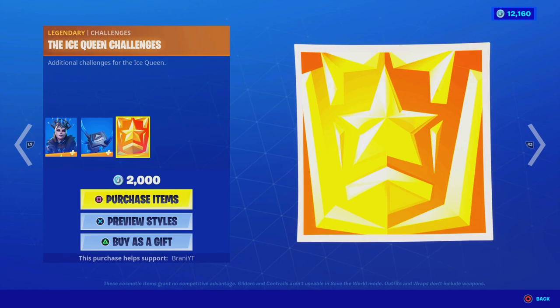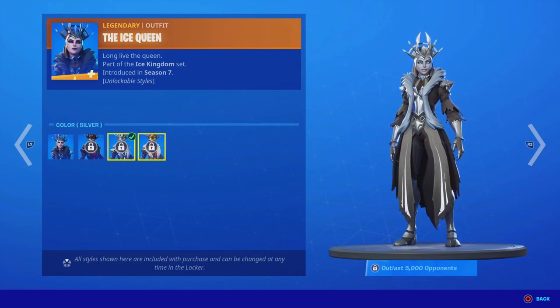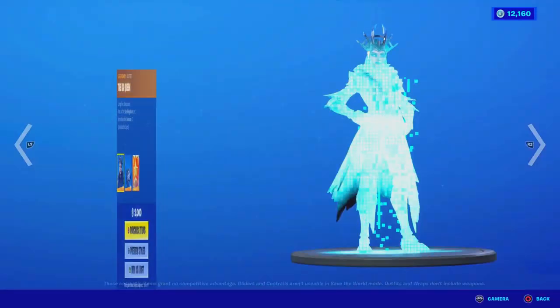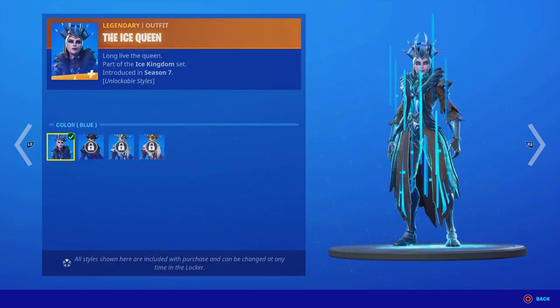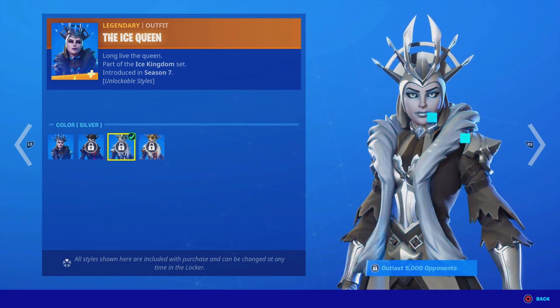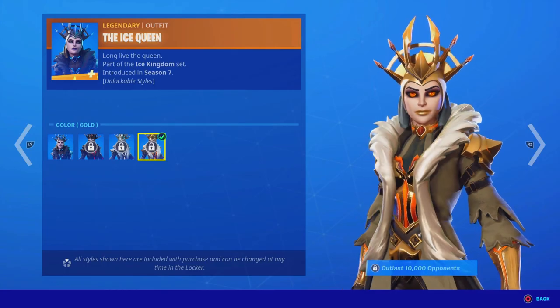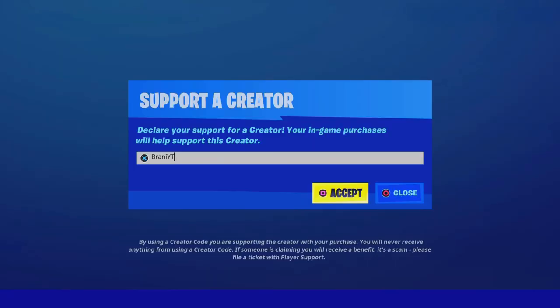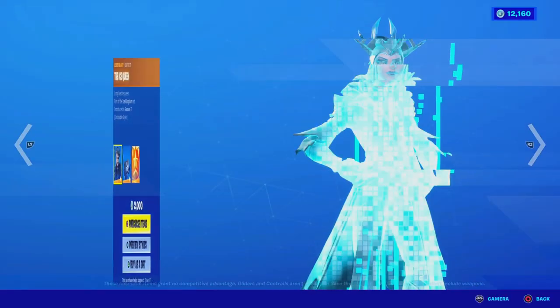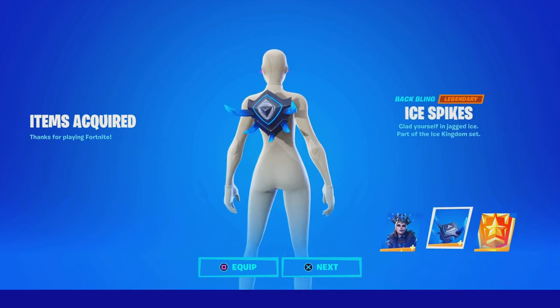In order to unlock the style colors, you guys have to complete the challenges. It's a pretty decent skin — I feel like I might have to buy it, just because I have the male version. I believe the Season 7 male version was the Battle Pass skin, correct me if I'm wrong. They sold the female version in the shop, so I'm going to be purchasing this using code BRANNYYT. Let's go ahead and purchase this cosmetic — pretty sick skin.